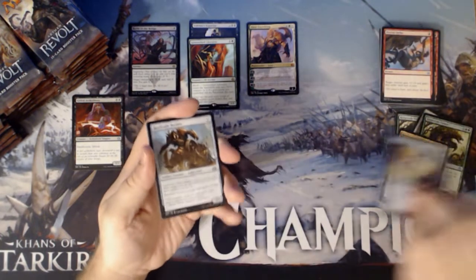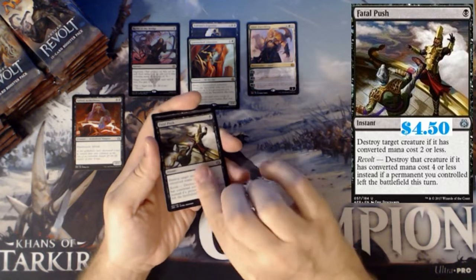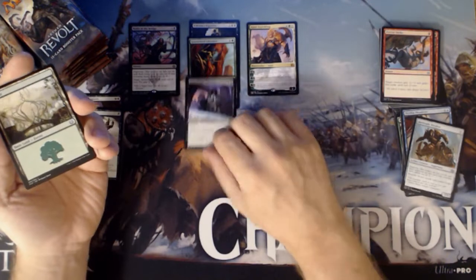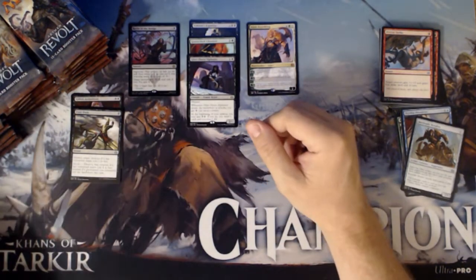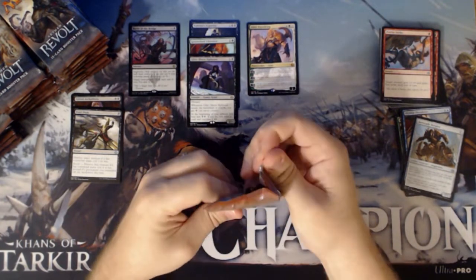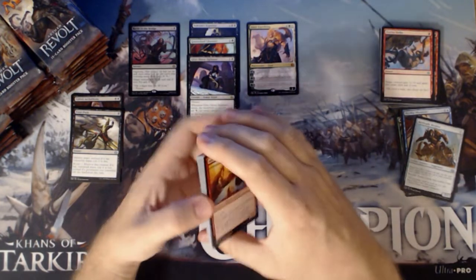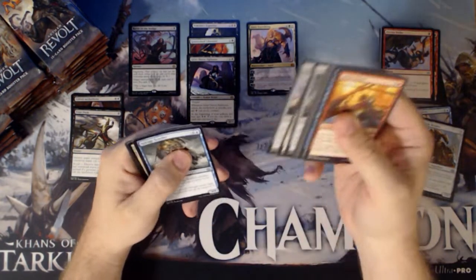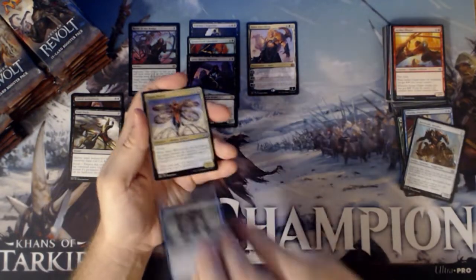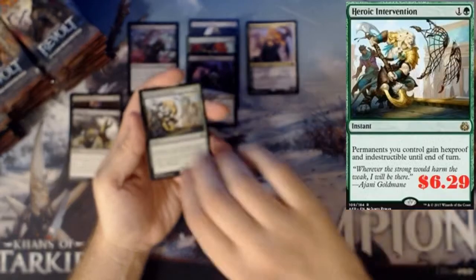We have a Skyship Plunder, a Barricade Breaker, our first Fatal Push — very nice — and a Glint-Sleeve Siphoner. I'm going to call my shot: three Fatal Pushes on the box. Invention? I don't know. We have a Salvage Scuttler, a Spire Patrol, a Siege Modification, and a Heroic Intervention.